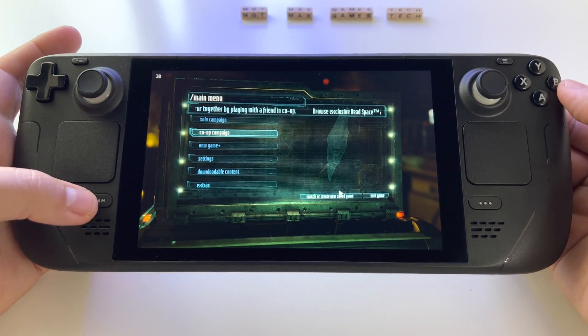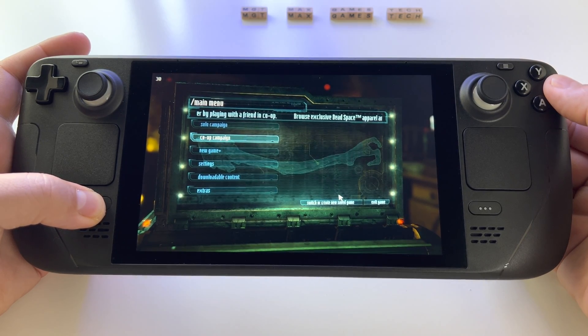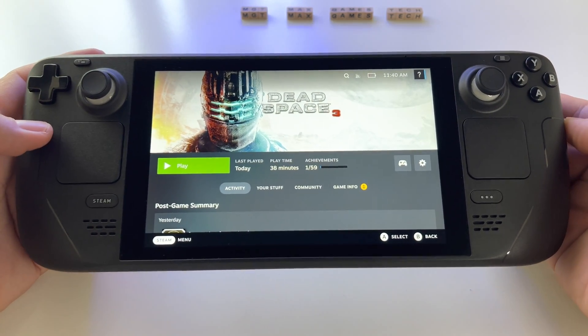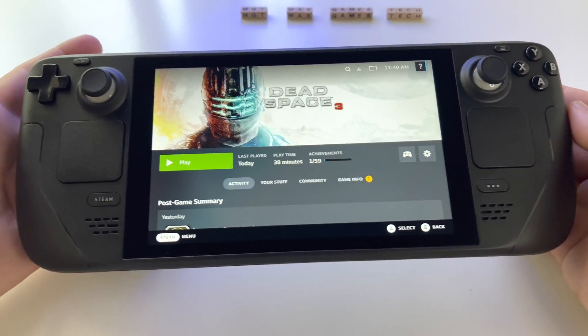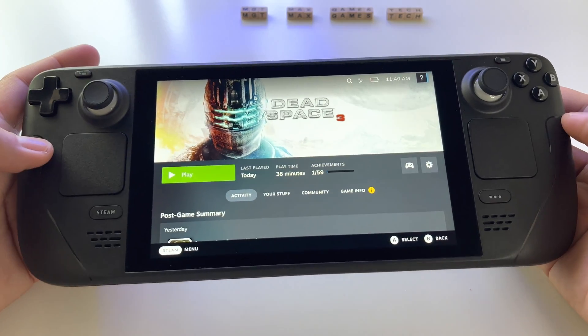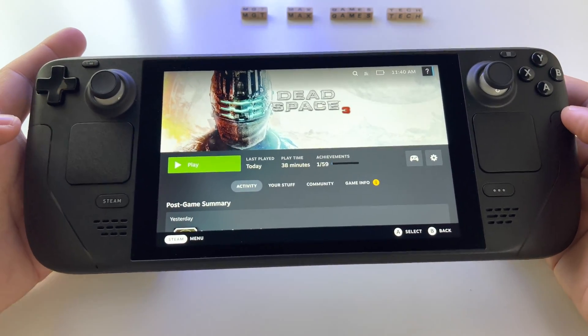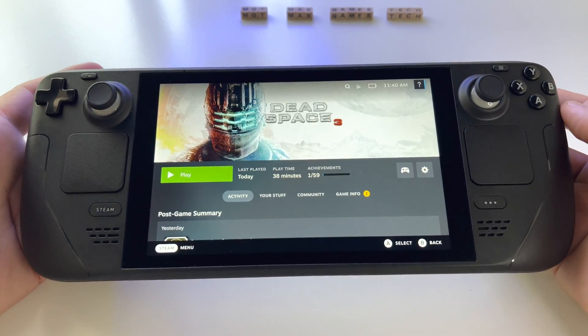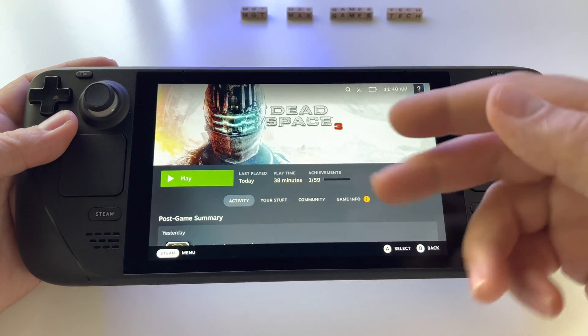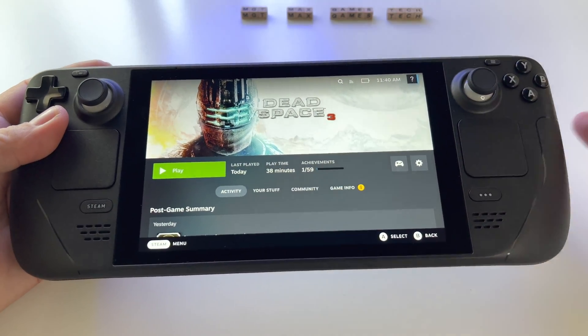So Steam and B button — and this is it, you shut down the game. This is a very fast way to close a game, especially if you don't want to press a lot of buttons.